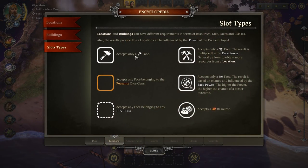Slot types: locations and buildings can have different requirements in terms of resources, dice, faces, and classes. The results provided by a location can be influenced by the power of the face employed. For example, this accepts only a builder face. This would accept only a gathering face, but the result is multiplied by the face power, generally allowing you to obtain more resources. I believe that doesn't cause the location's durability to drop faster, but I could be wrong - I've only had a day or two to dig into this. This only accepts any peasant but doesn't care what face. This will accept a navigator face - the result is based on chance and influenced by face power.